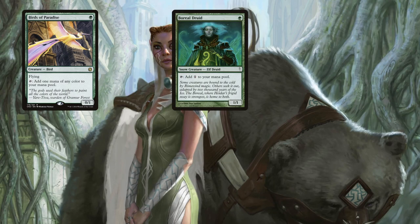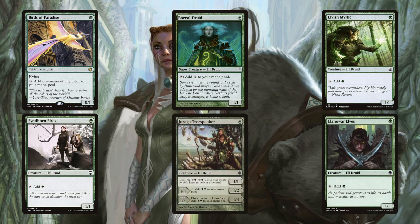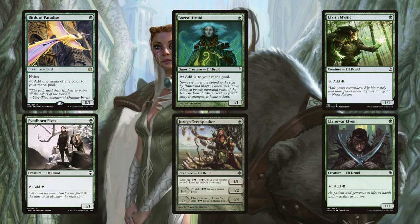We need to understand all the other cards we're running in the deck, so let's begin with our mana acceleration package. Birds of Paradise, Boreal Druid, Elvish Mystic, Fintorn Elves, Juraga Treespeaker, and Llanowar Elves have all been included because they are turn one ramp creatures — all but the Birds are elves, which has important synergy with some of the other cards we run in the deck.